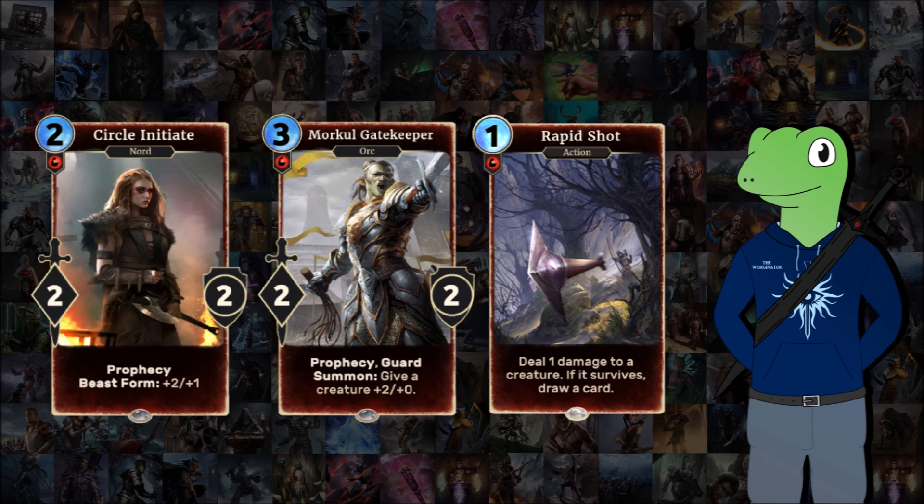Next we have Morkul Gatekeeper, a two-cost 2/2 with Prophecy and Guard that gives a creature extra power. What makes this card so frequently used is the fact that it's a Prophecy — it can come out of nowhere. Even if you just draw it, it has good enough stats, and having Guard can slow down your opponent's moves. Being able to give any card of your choice extra power means it can work better in certain situations. Finally, Circle Initiate is probably the rarest of these three, but it's a very nice card — if you can get off its Beast Form easily, you've got an excellent body for two cost, and Prophecy helps it so much.